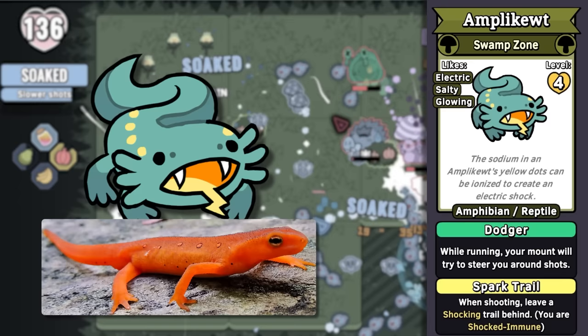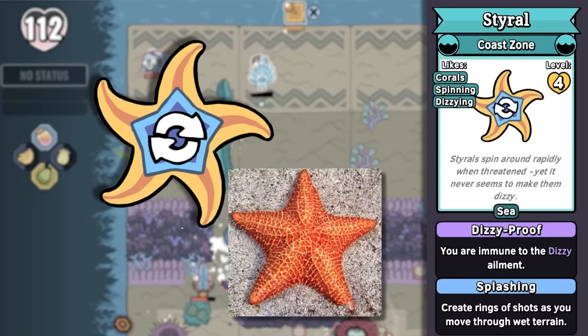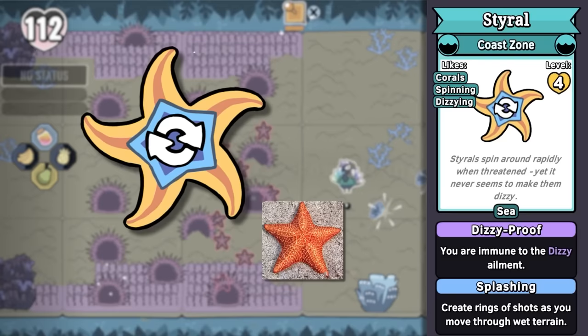And then Amplicute — it's very cute. It's a newt with amplitude, able to generate electricity, like many swamp-dwelling creatures. And speaking of all that water, let's end with the sea monsters. Styrol is a spiraling starfish — it spins, it's a starfish, it's like a throwing star. I love that when you defeat the bigger ones, their arms split off and they become smaller Styrols, because starfish have some of the best regenerative abilities.